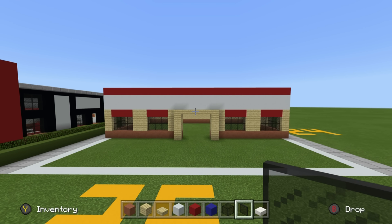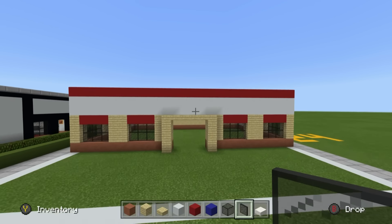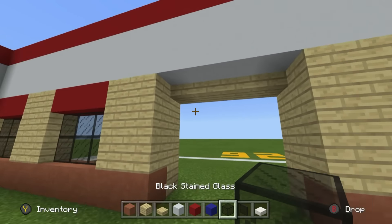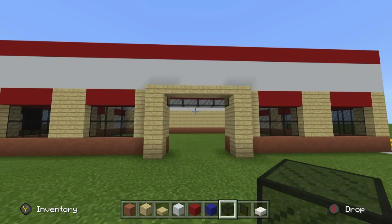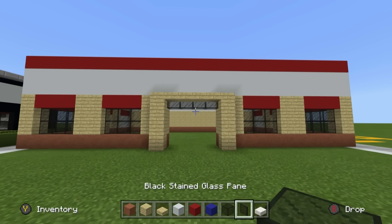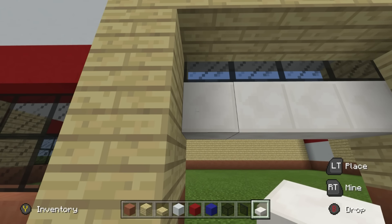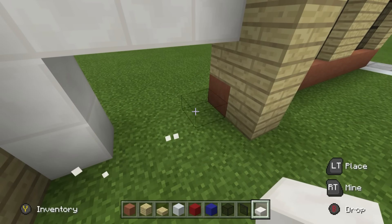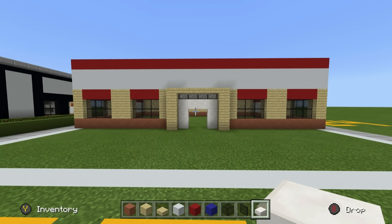Now I'll show you how to turn this plain building into a cool-looking one. Begin by placing black glass block specifically behind the birch wood slabs of the entrance. Place quartz blocks underneath the black glass, and quartz blocks connecting to the ground on the left and right sides. This will leave room for a double door that we'll be placing later.